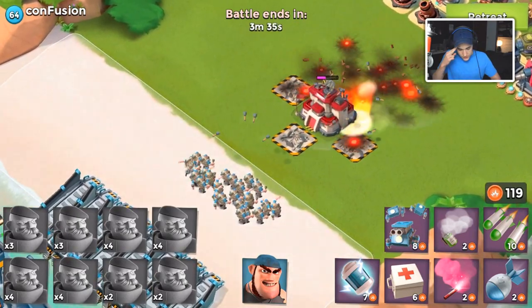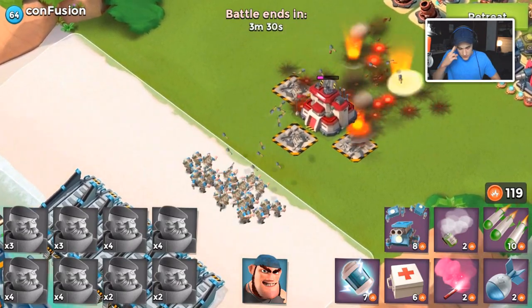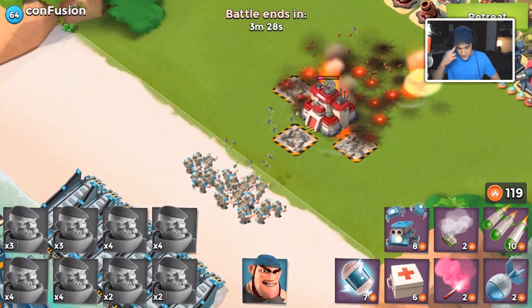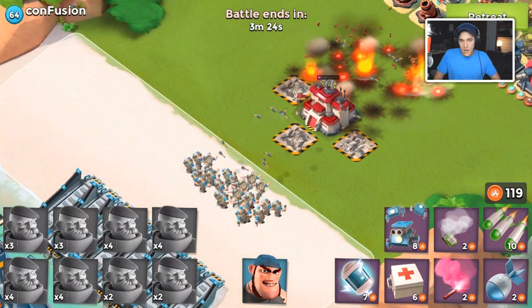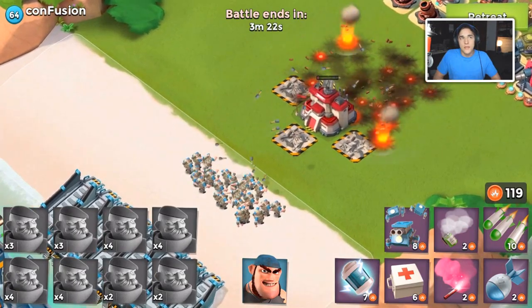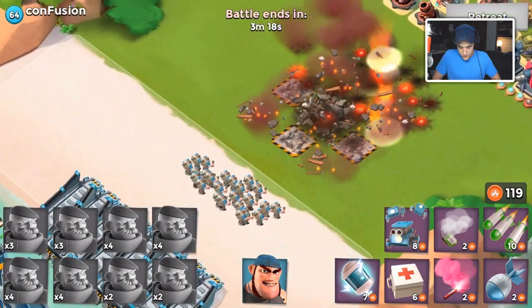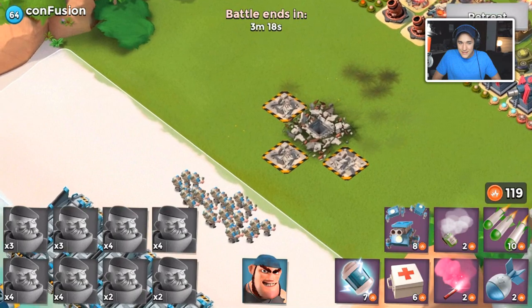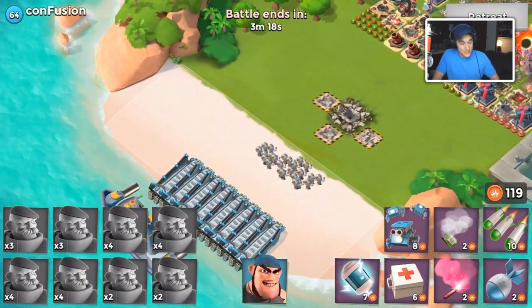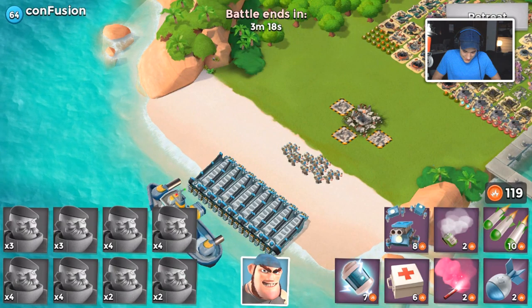We did lose six Grenadiers, but in the end troops that have a high amount of range - enough to stay out of range of the blast - and troops that have high amounts of HP are gonna win. You could have easily realized that at the start of the video, but it's still fun to test and see troops die against Flotsams.